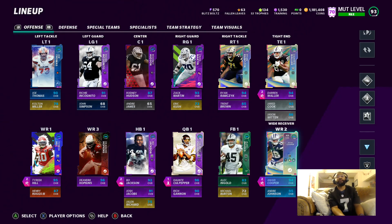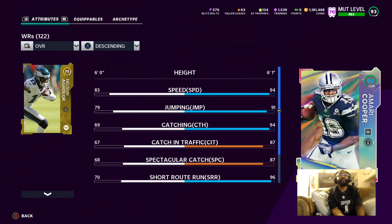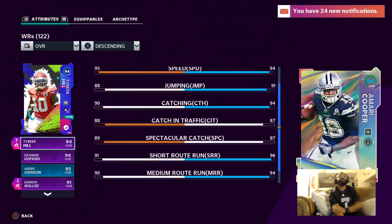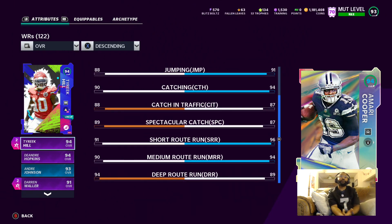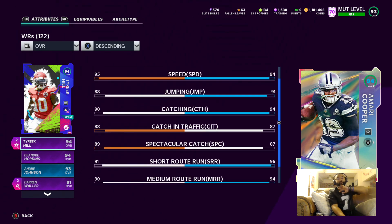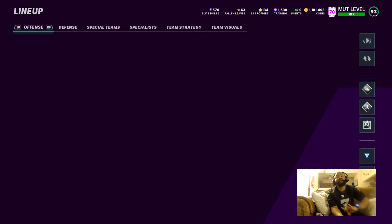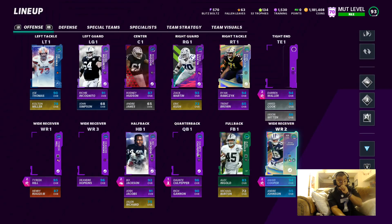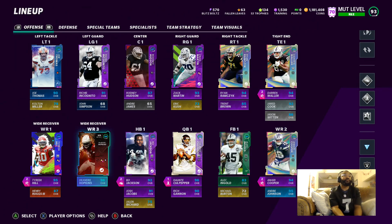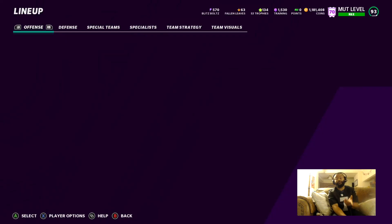Let's go over here to Amari Cooper — 94 overall, 94 speed, 96 short route, 94 mid, 89 deep. He doesn't really hit the deep threshold, but he's very good. I got route tech on him, very good on the cuts. Route tech is a much-needed ability in this game.